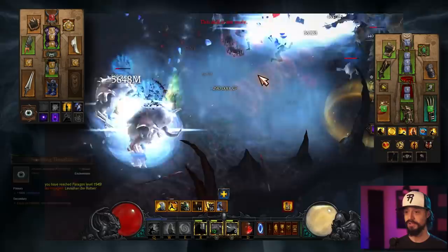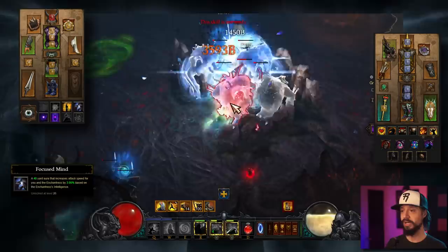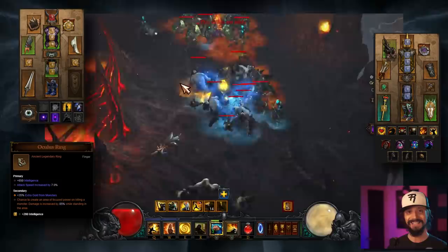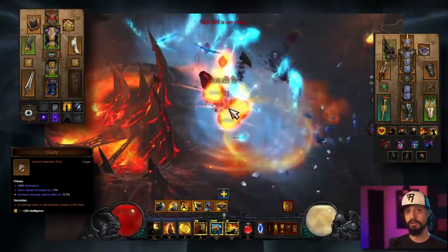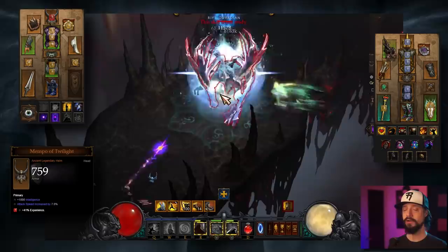For our follower, we're going to go with an Enchantress. We'll give her the Smoking Thurible so that she doesn't die. For her skills, we're taking Temporal Pulse for the slow, Prophetic Harmony for the cooldown it gives us, Powered Shield for armor and damage reduction, and Focused Mind for attack speed. We'll give her a Flavor of Time — pylon effects last twice as long, and this emanates to us. Nemesis Bracers: shrines will spawn an enemy champion, also emanates to us. Oculus Ring: when an enemy dies there's a chance it creates a golden pool — stand in it and deal 85% more damage. If you really want more toughness, you can put a Unity on her and a Unity on yourself, doubling your toughness but losing a lot of damage. Give her Ice Climbers to make her immune to freeze and immobilize effects.